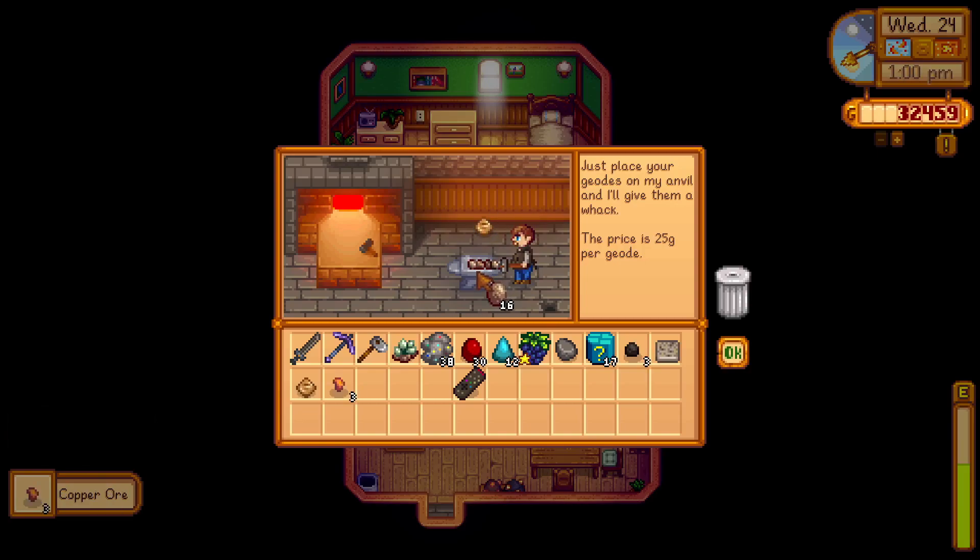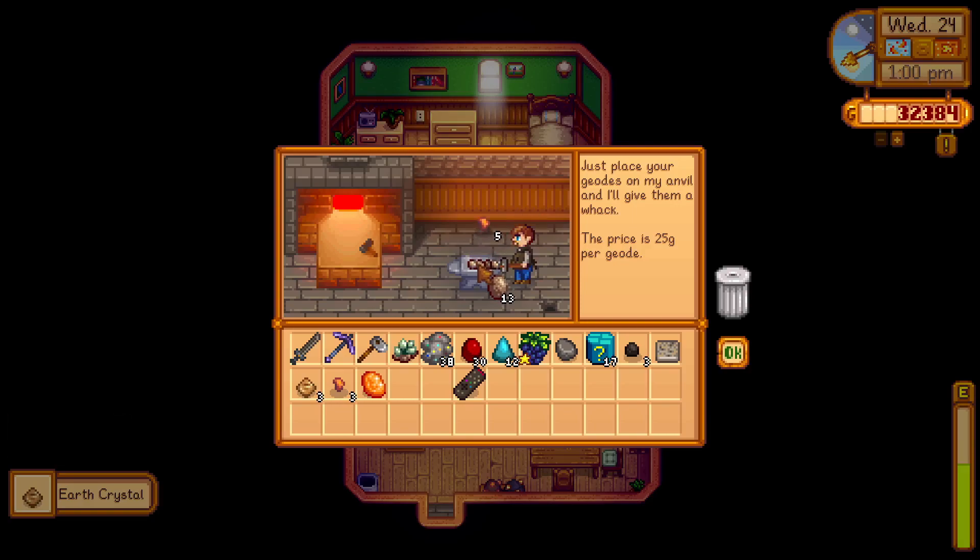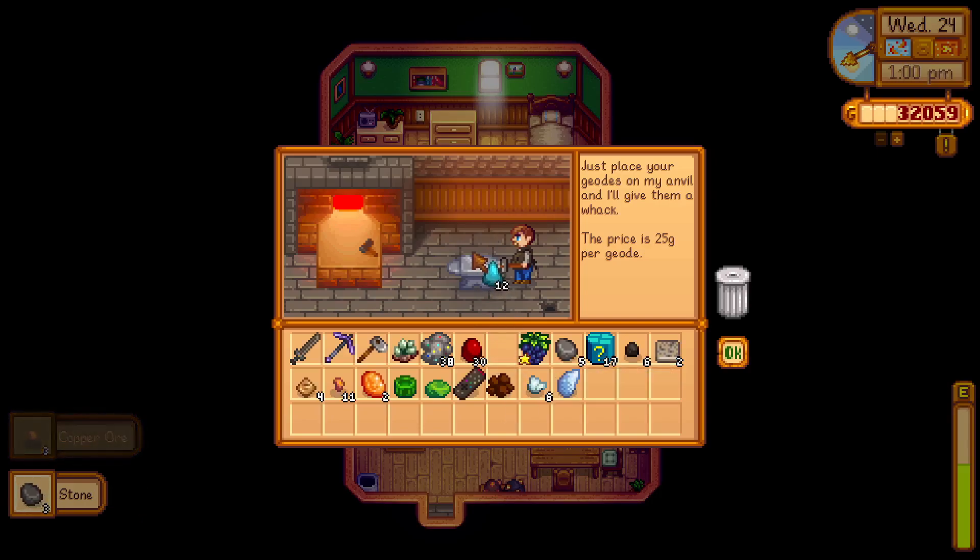I'm guessing most of this is going to be junk. I just want to break them open — what else do you do with them? There's really nothing you can do with these. The Omnigeodes you can actually do stuff with, but these I figured we'll just bust them open. I doubt we'll find anything spectacular at all. We'll break open all of these frozen geodes as well, and then we'll go see if Gunther needs any of them.